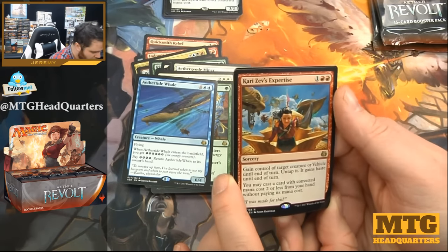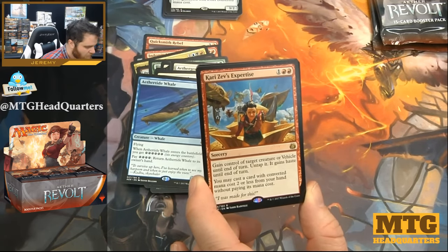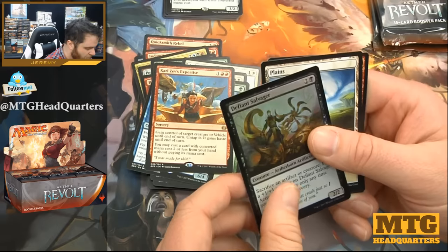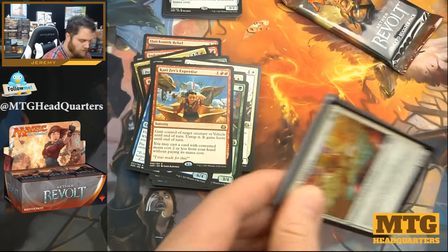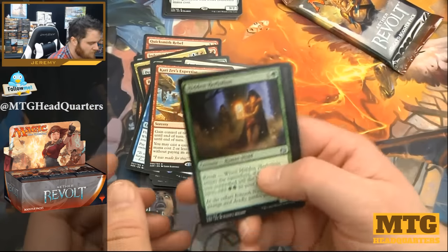Cogwork Assembler, Savage Scuttler, Hungry Flames, Hungry Flames, and Kari Zev's Expertise — three mana sorcery: gain control of target creature or vehicle until end of turn, untap it, it gains haste until end of turn, then you may cast a card with converted mana cost of two or less from your hand without paying its mana cost. Defiant Salvager — foil. Two packs left.